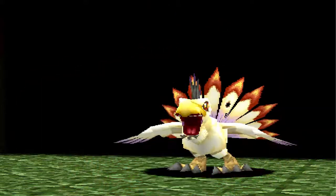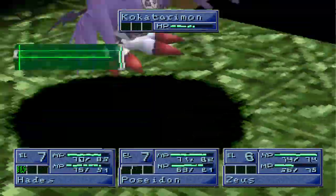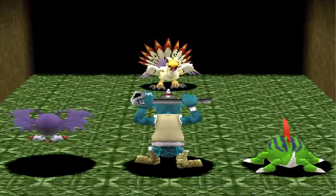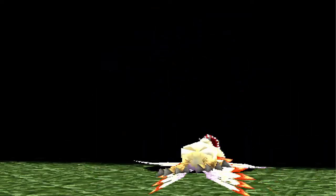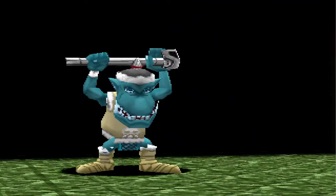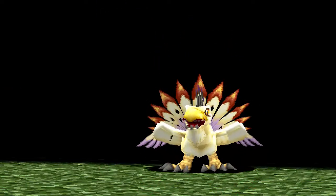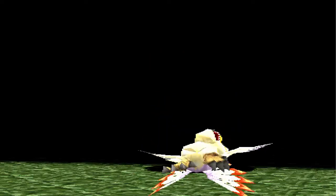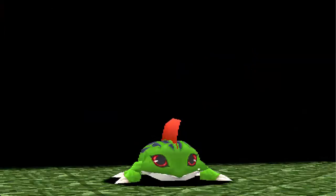Stun Flame Shot — I believe this has the ability to paralyze. It does, so that is a very strong move. It's on Demimon as well. He's paralyzed — cure, that's good. Paralysis, I'm fairly sure, just makes it more likely that your attack will miss. Each Digimon can have up to three statuses on them at one time, and there's a whole bunch of status effects in the game. His second move is Rain of Pollen.